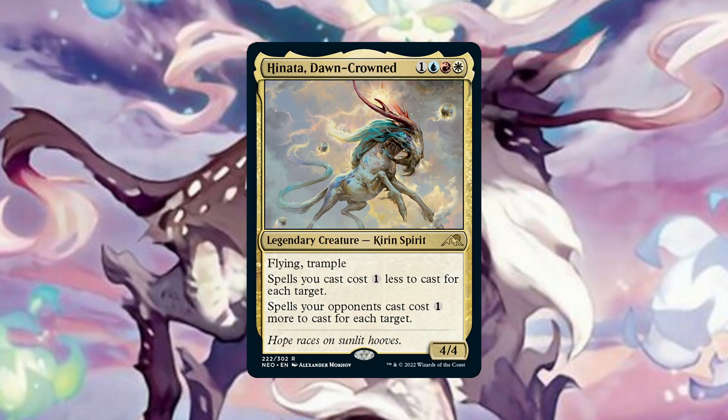Now as you can imagine, the amount of spells in these colours that target is enormous, so we need a way to narrow down our choices. That is where establishing our win cons come in. If we are going to be taking advantage of Hanada and casting spells with multiple targets, what they will all have in common is a high mana value cost, even if we aren't actually paying that much mana. So we will want win cons that can take advantage of that fact.